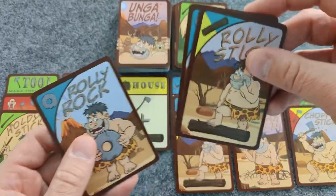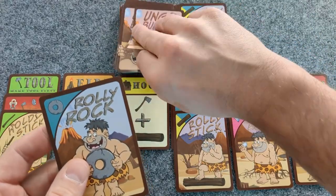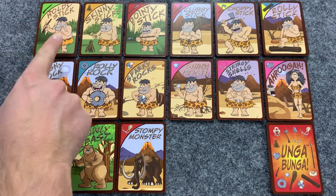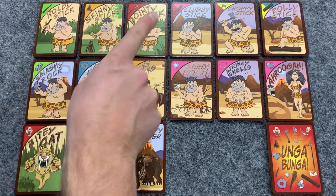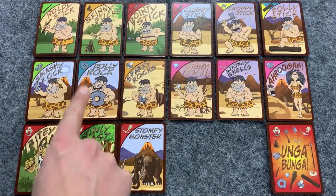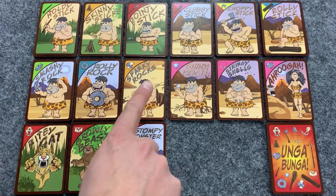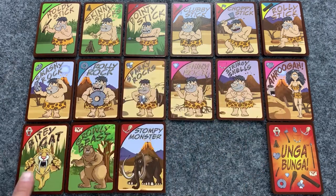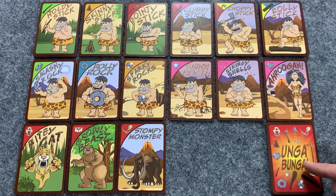The main deck comes with many cards used to make items: the Holdy Stick, Skinny Sticks, Pointy Stick, Clubby Stick, Choppy Stick, Rolly Stick, Smashy Rock, Rolly Rock, Sparky Rocks, Shiny Rock, Stringy Shells, Aruga, Fighty Cat, Growly Beast, Stompy Monster, and the wild card, Ungabunga, which can be substituted for any of the other cards.